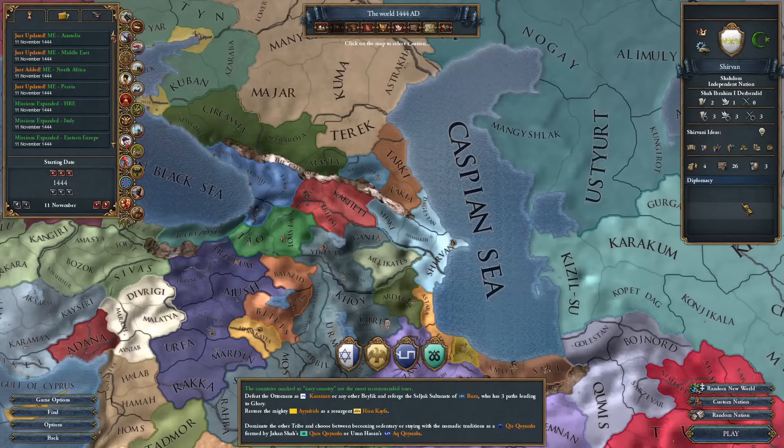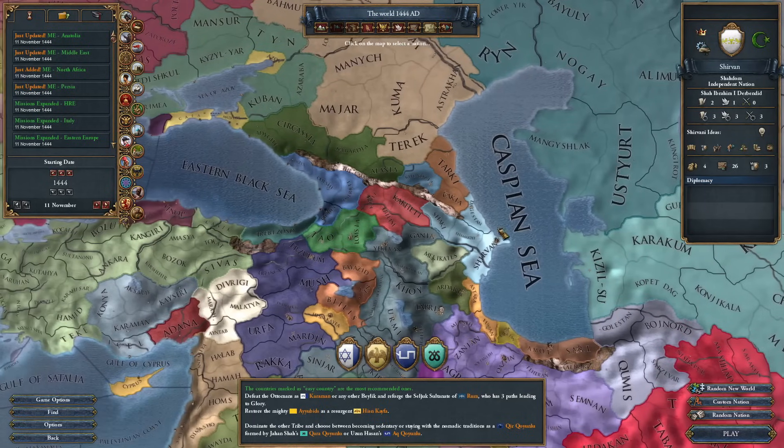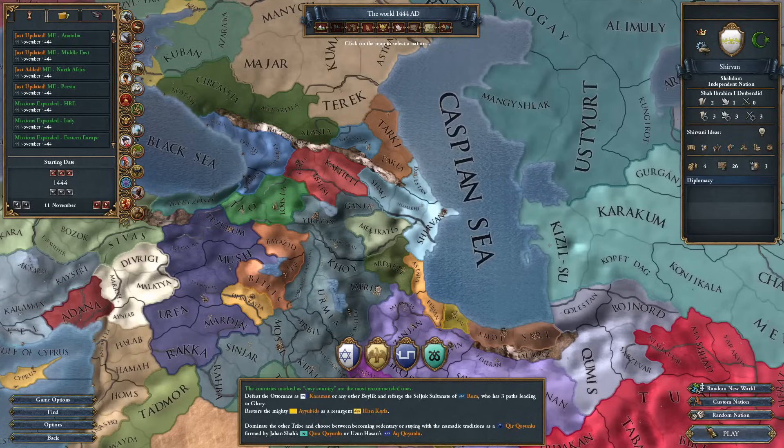Hello and welcome to another EU4 Europa Expanded video. Today's nation is Shirvan - a very small 26 development nation in the Persian region. The nice thing about it is that in this mod it has a unique mission tree and this region has some unique formables. So let's begin and check it out.